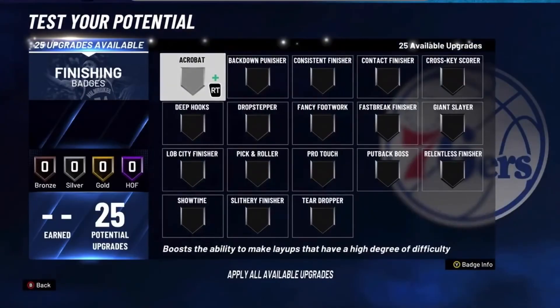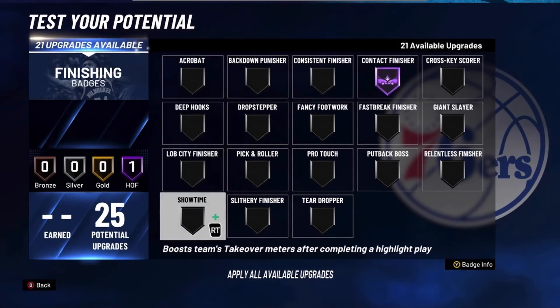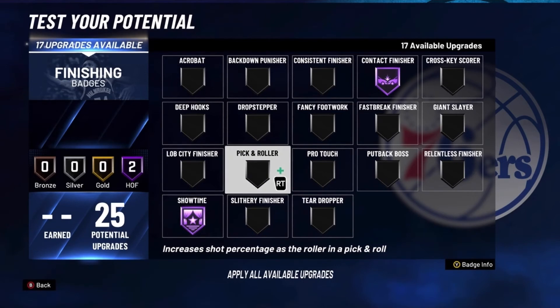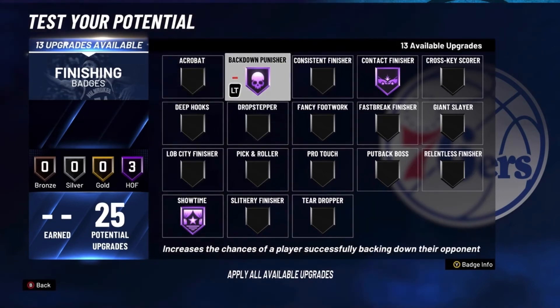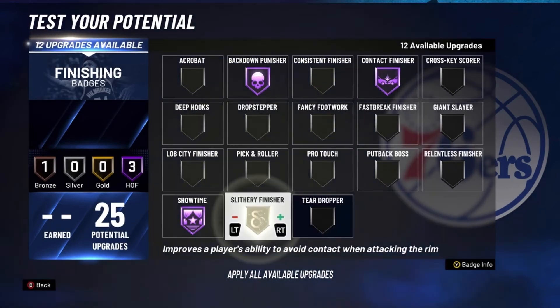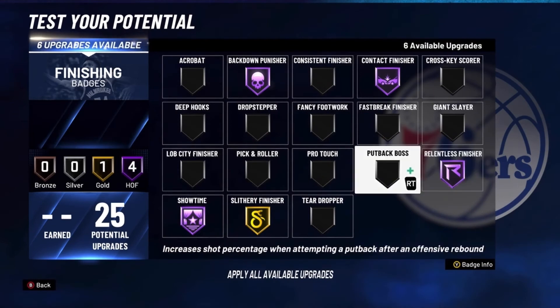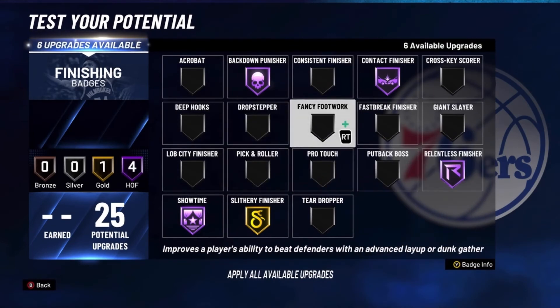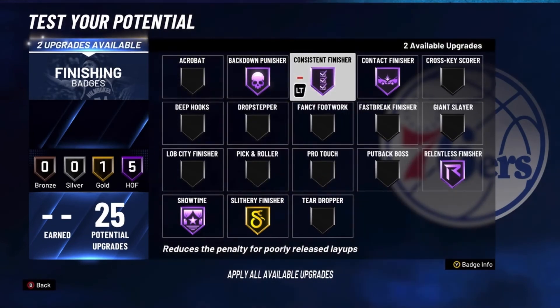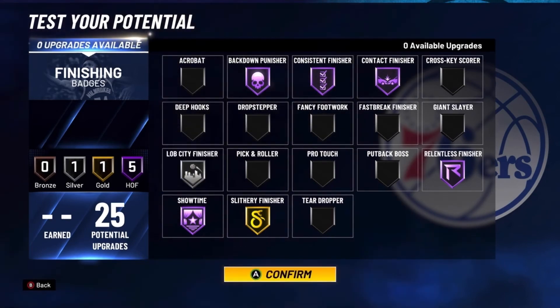For finishing badges, put contact finisher on Hall of Fame. Put showtime on Hall of Fame because you'll be able to get some dunk packages and showtime will really help. Hall of Fame back down punisher, slithery finisher on Gold, relentless finisher on Hall of Fame, consistent finisher on Hall of Fame, and lobcity finisher on Silver.